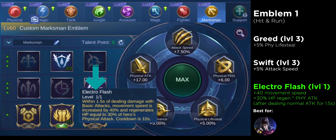And lastly, Electro Flash for the talent. This one suits this emblem configuration best. It increases your movement speed by 40% after dealing damage to the enemy with your normal attacks for 1.5 seconds, and also regenerates your HP by 30% of your hero's physical attack. With this, you can easily hit and run your opponents. Take note that this talent has a 10 second cooldown.